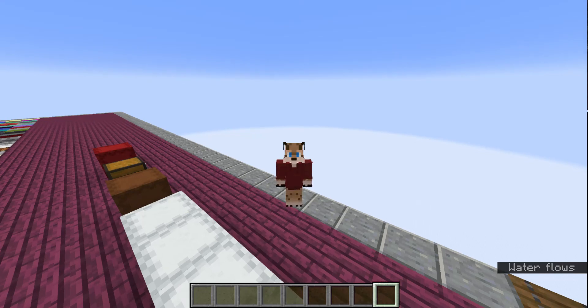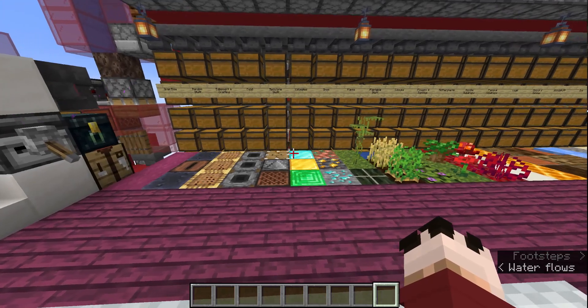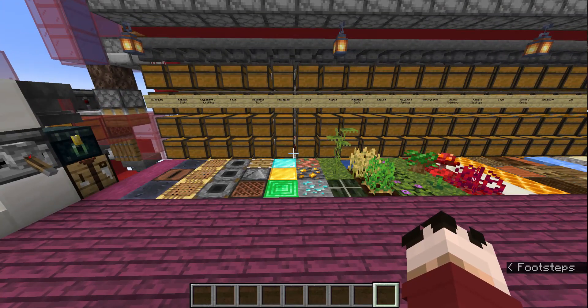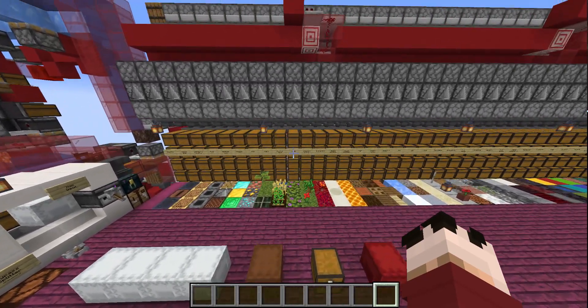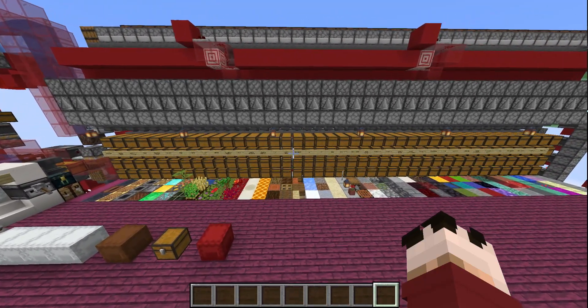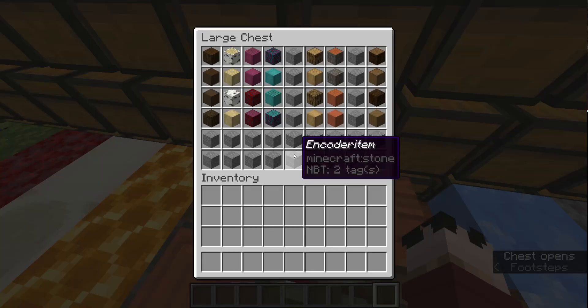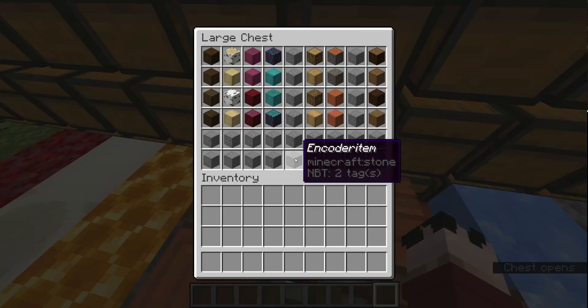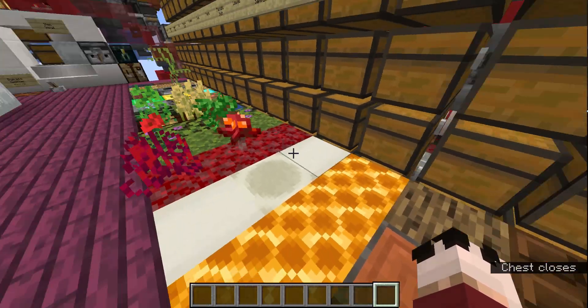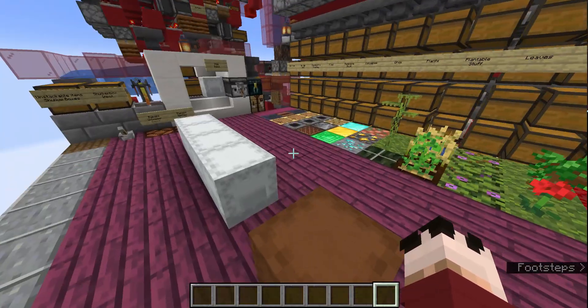Hello everyone, today I want to show you this choker box based multi-item sorting system I made. This is based on a concept by MindTheFab. I made this for my single-player world because I was getting fed up and annoyed with slow multi-item sorting systems. I tried to make my own design and I think the outcome was really interesting, so I'm going to show it off today.